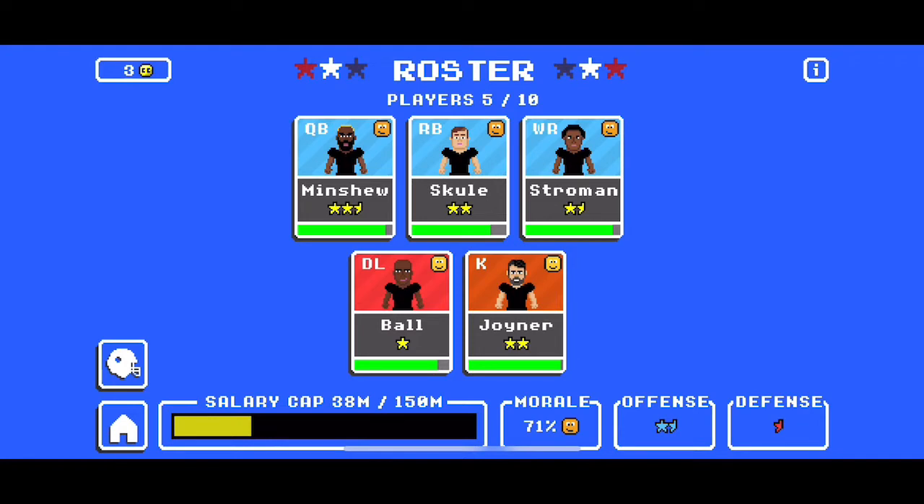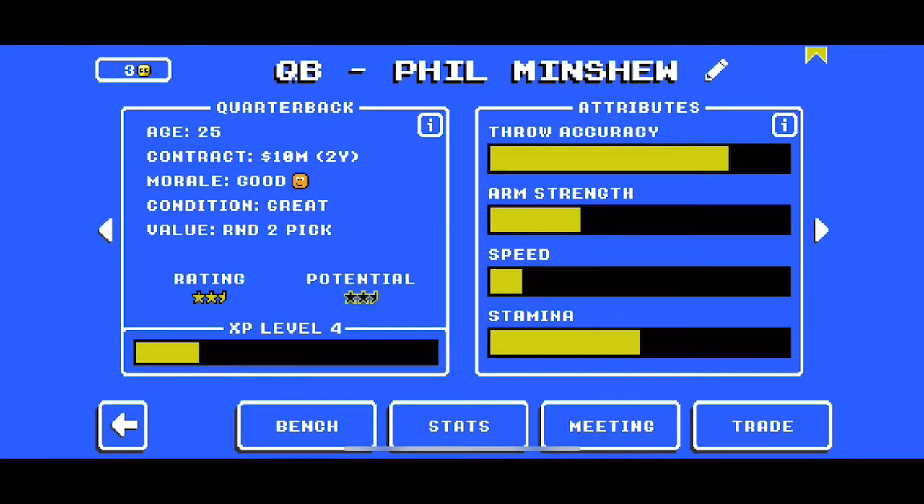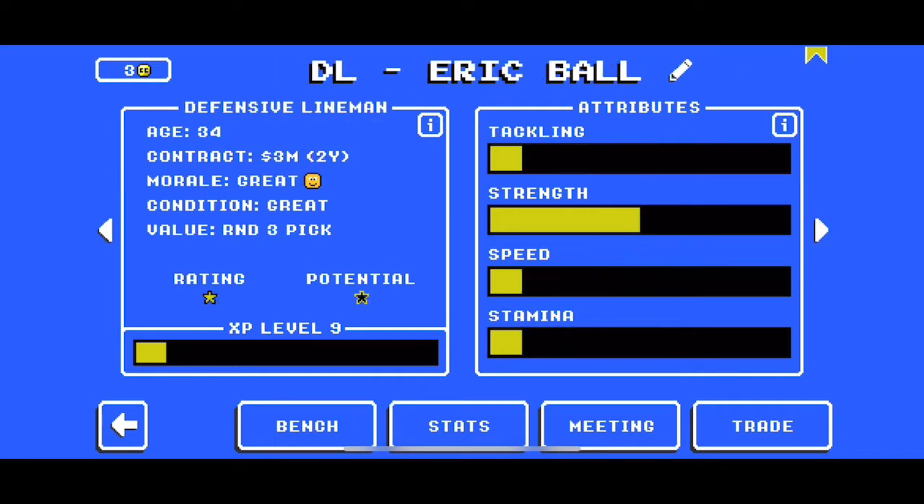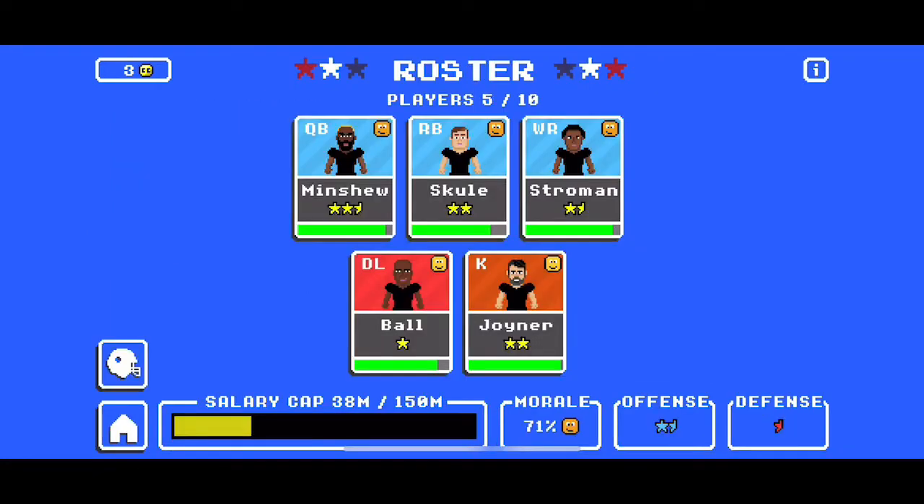First things first, we need to make sure that the new save gives us three two-star players, none of which are retiring or at the end of their contract. So you need to go through those players, make sure that at least three have two stars, that none of them have one year left on contract, and none of them have 'retiring' next to their age.